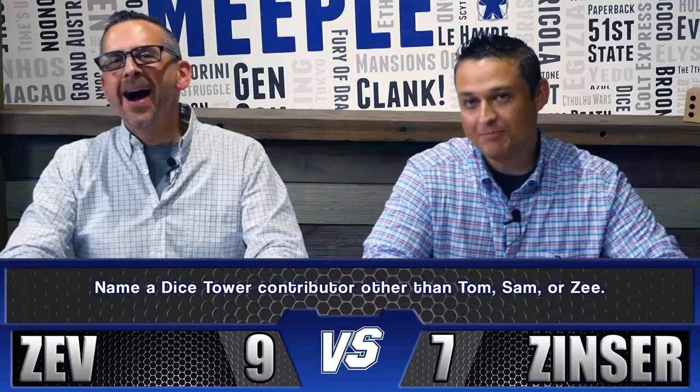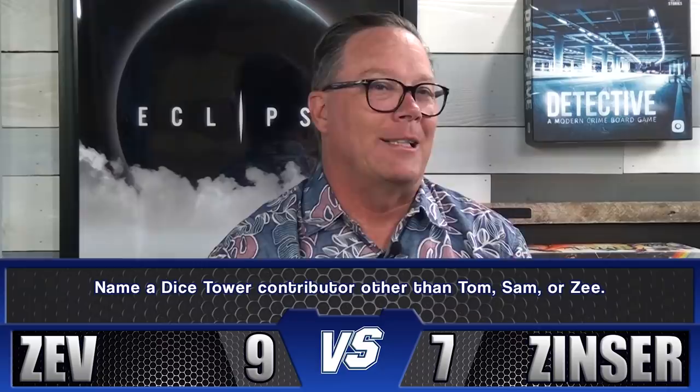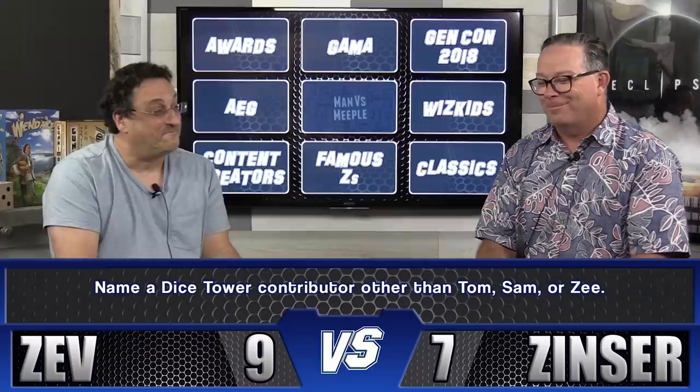Press your luck question: name a Dice Tower contributor other than Tom, Sam, or Z. John struggles with names and guesses Bill — the judges check with the studio audience, but there's no Bill at Dice Tower. John loses his point. Score goes back to 9-6.